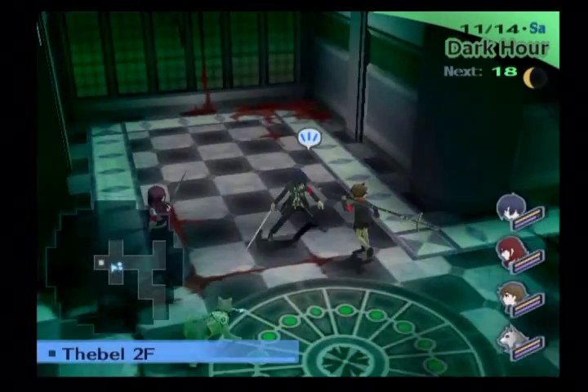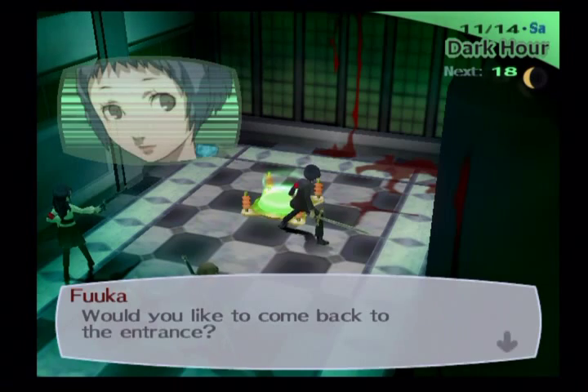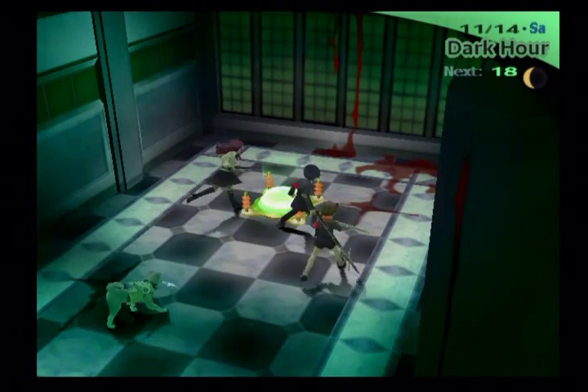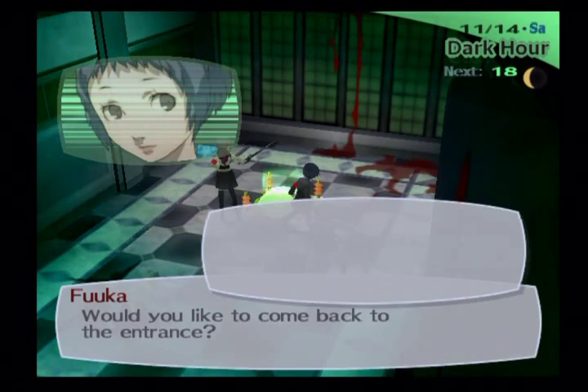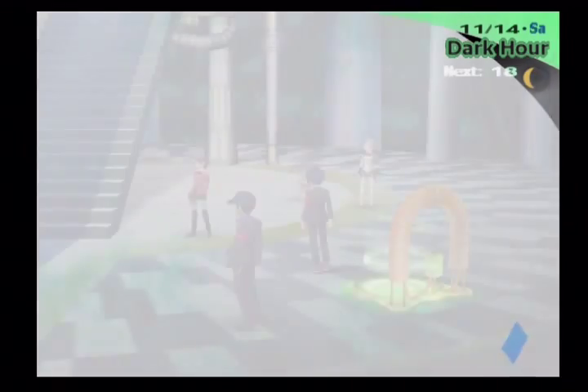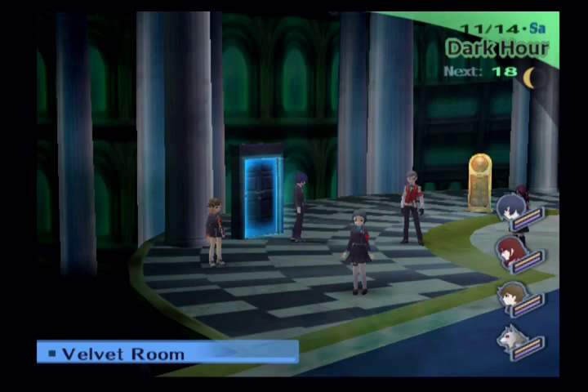It's basically a level 4 lightning spell with guaranteed shock, but for way more SP than the normal level 4 lightning spell would cost. You could actually use it to defeat the Reaper, but you're better off just using Thunder Rain itself, because Thunder Rain is cheaper. I think Thundercall might be more accurate than Thunder Rain, but whatever — let's go complete this quest.